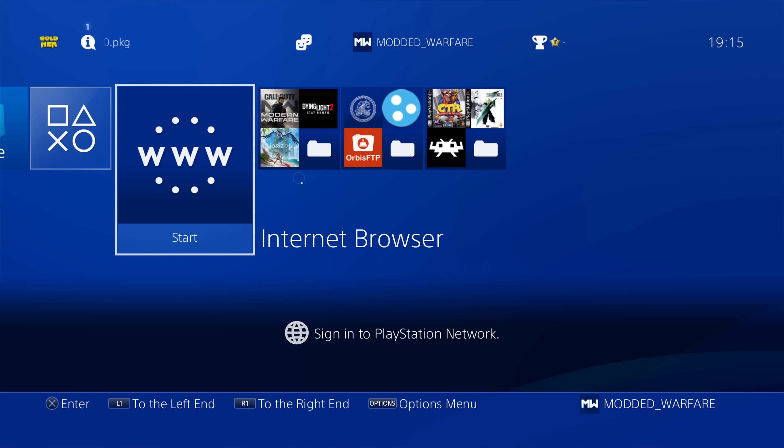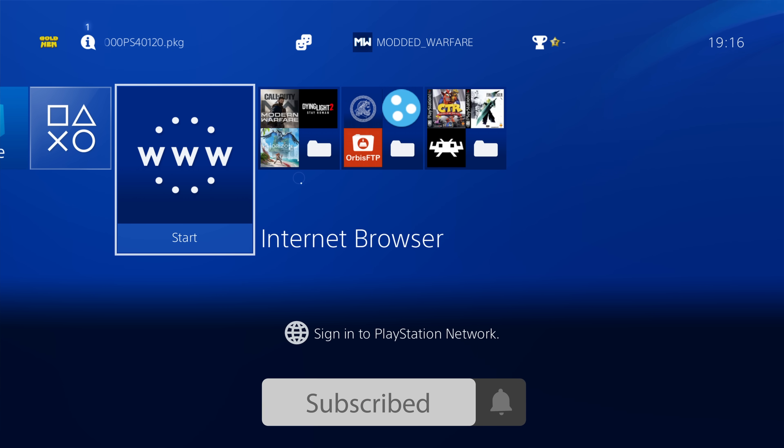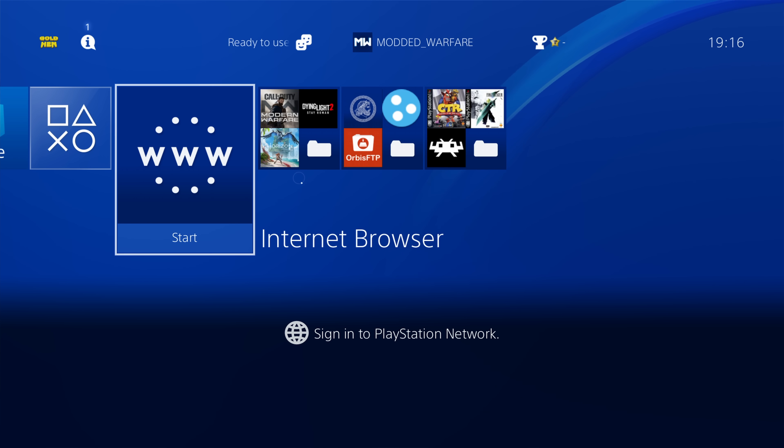Welcome back to another PS4 overview. This time we're taking a look at the new version of Gold Hen, version 2.2.4, which was just released today by Sistro. Sistro did previously release version 2.2.3 only yesterday, however that had a few bugs which have now been fixed in the latest version, which is why we now have version 2.2.4. I'm going to be looking at all the new features, comparing them to the previous version 2.2.2 as well as the beta versions.